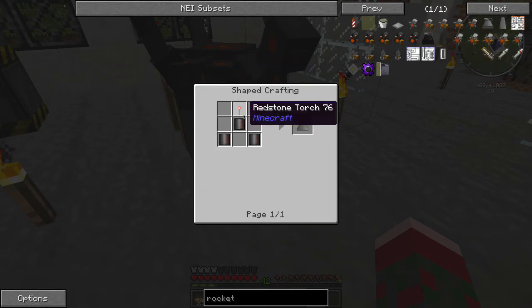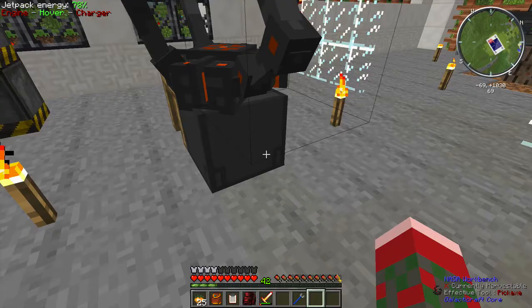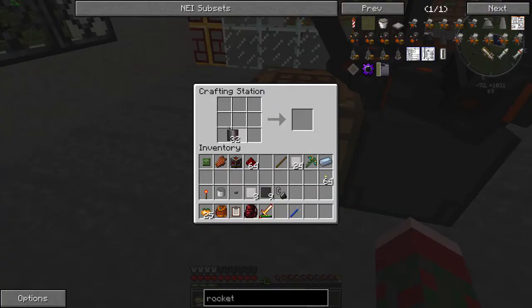So what you need — first things first. On top you need a nose cone. That's just three heavy duty plate and a redstone torch. So go over to this handy dandy tinkers construct crafting station — three of these and the torch. One nose cone.